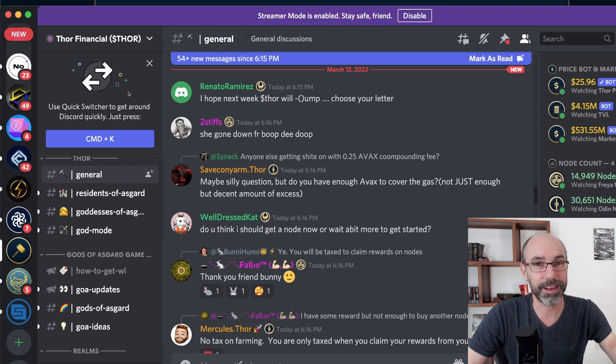In God Mode you also get access to the God Mode chat, so you can hang out with other God Mode people, sip your finest ale, put on your best monocle and top hat and just talk about whatever. Mostly I've seen people chatting about Thor, other node projects, how many Odin nodes they have, compounding and buying strategies, and silly memes.